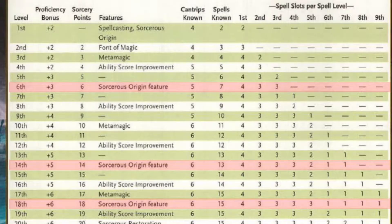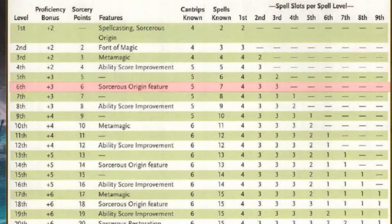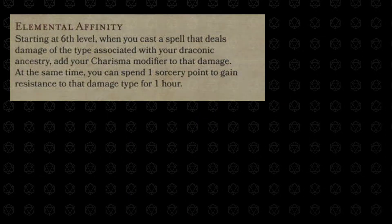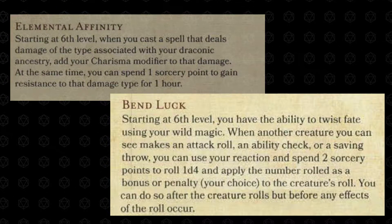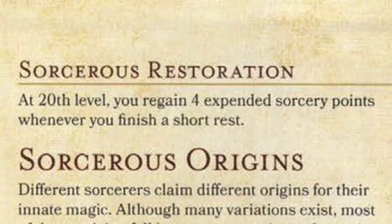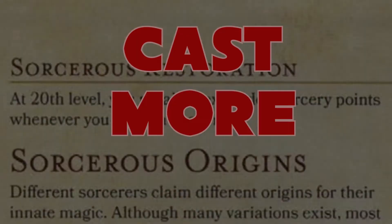Sorcerer's Origin features are unique abilities you gain based on what origin you picked when creating your character. At level 6, for example, the Draconic Bloodline Origin adds bonus damage to some spells, while the Wild Magic Origin allows you to affect another character's luck. Finally, Sorcerer's Restoration at level 20 recovers your sorcery points more often, so that you can cast more spells.